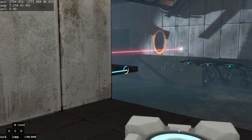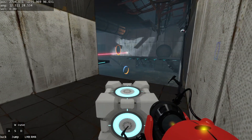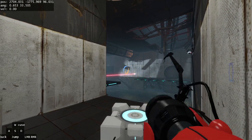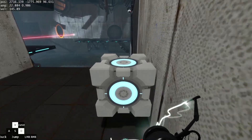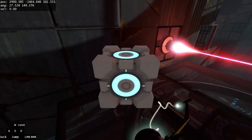Wait for the platform to reach about here — you're going to want a good amount of the blue line visible. This is the hardest part of the route. If you're finding it difficult, let the platform move a little bit more so you can see the middle of it. Grab the cube and then do a bunny hop like that onto there.